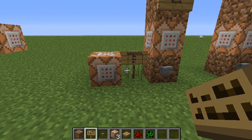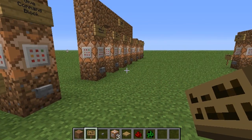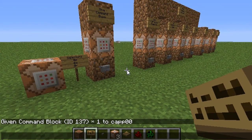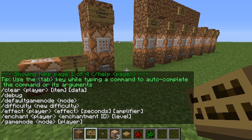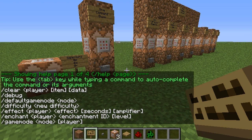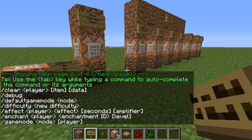Now the command block — what it's used for mostly, that most people like to use it for, is for adventure-related stuff like making adventure maps. Because what it does is it gives you full control of the command line. All the commands and options you have on these various pages — these are all things, plus some, that you can tell the command block to actually do.